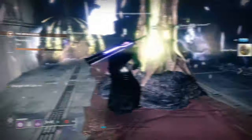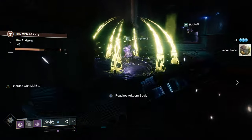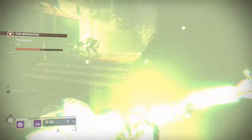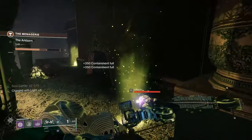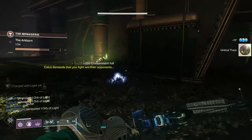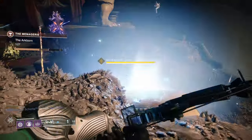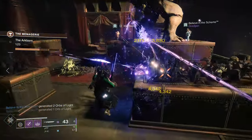Moving on, we've got auto rifle changes next. In Season of the Worthy, the adaptive frame archetype — the 600 RPMs — was given a buff, and they're pulling that back a little bit to keep it in check with other auto rifle archetypes. The only change they've made is reducing the damage per bullet from 15.75 to 14.25, about a point and a half per bullet. I was worried they were going to destroy the range on 600s, so I'm really happy they didn't go that route. Prior to Season of the Worthy, the damage was 13.75 per shot, so you're still doing more damage than before — just not quite as much as right now.